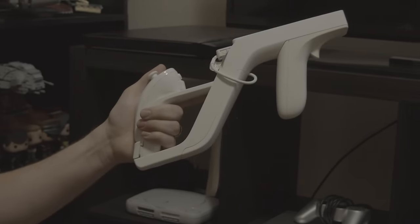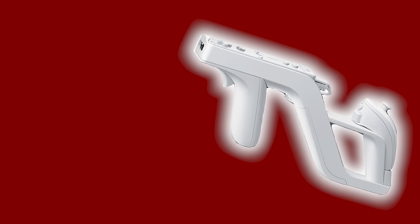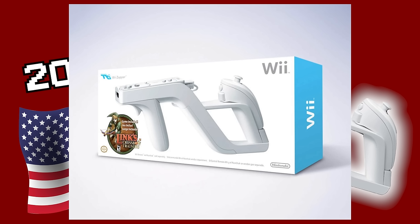This is the Wii Zapper, and this is a gun. Can you spot the difference? This little fella dropped in late 2007 in the US of A, and guess what it came bundled with? That's right, a Legend of Zelda game.